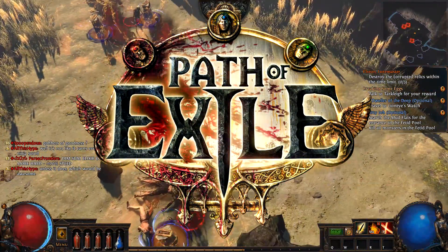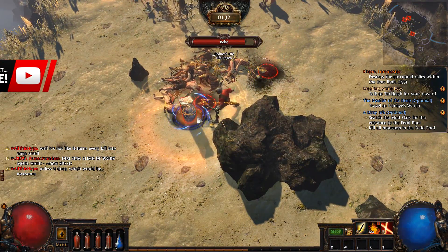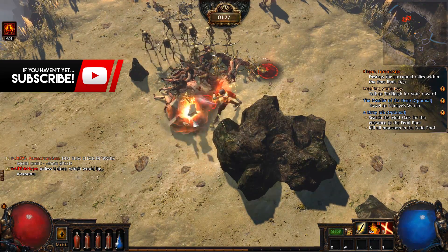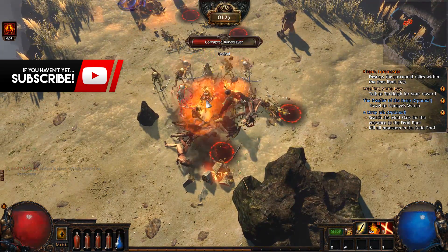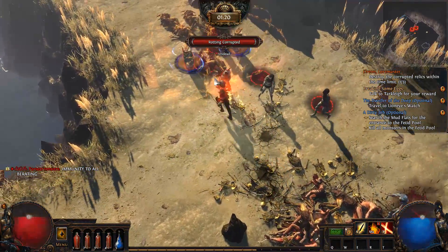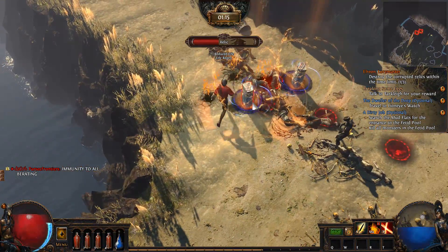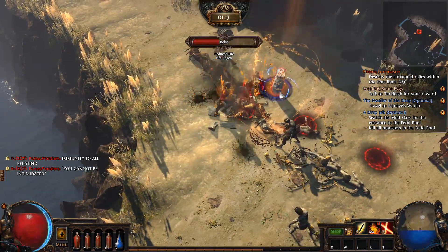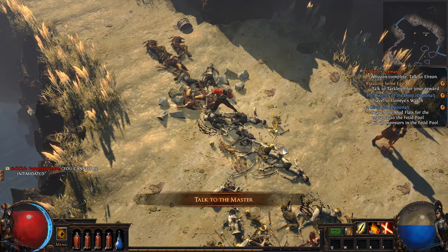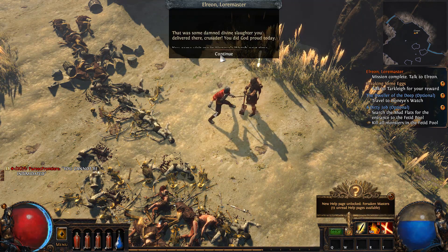Path of Exile is a free-to-play online action RPG game developed and published by Grinding Gear Games. This game has been out for a while — it initially came out back in 2013 and it's going strong. It's free to play, it's on Steam, and I think it's rated like 9 out of 10 on Steam and like 90% on PC Gamer. This game is great. It was supposed to be like what Diablo 3 should have been, and it is completely free to play with no pay-to-win transactions at all.